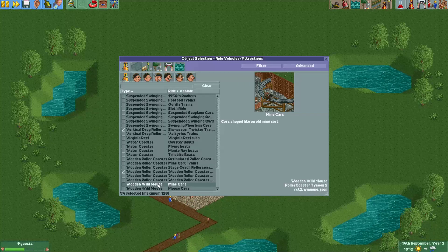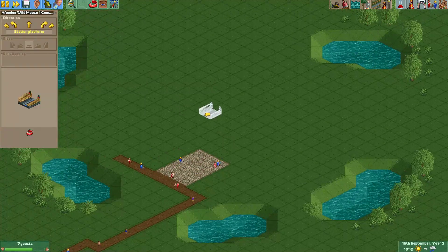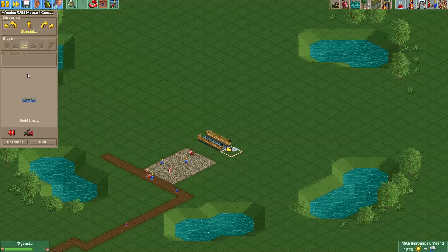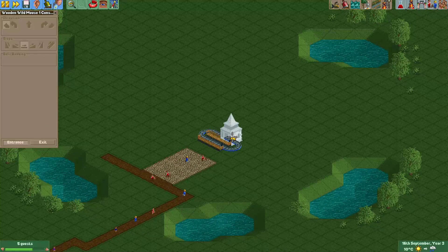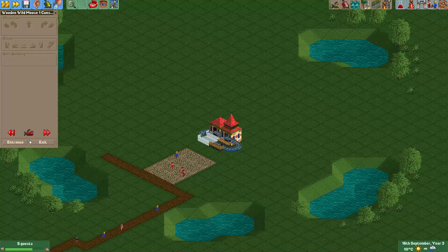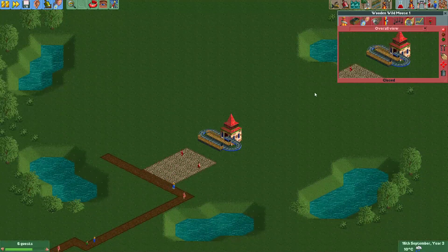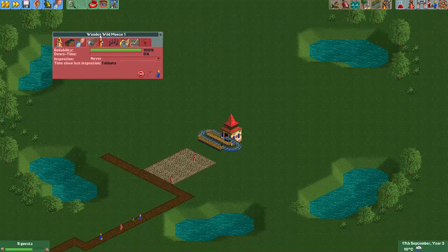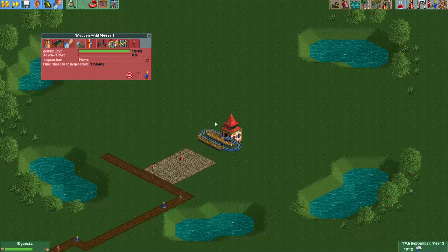Or wooden wild mouse, whatever. Now what we'll do is just build a small track. Let's disable clearance checks, and then we can just build the entrance and exit inside the track. You can also stack them on top of each other if you have a small station. I would always disable inspections so mechanics won't be able to reach this ride — you don't want them to unnecessarily look for it.